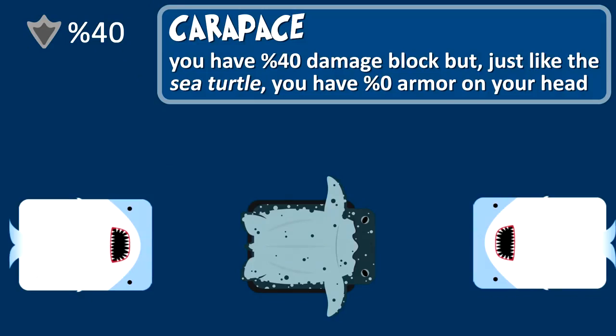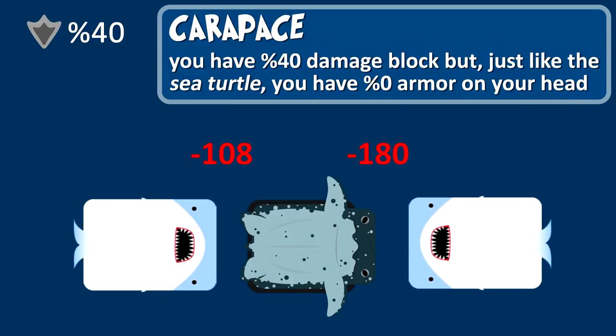Now the abilities. Just like any other turtle, you have armor. You can block 40% of damage, but be careful — you have no armor on your head.